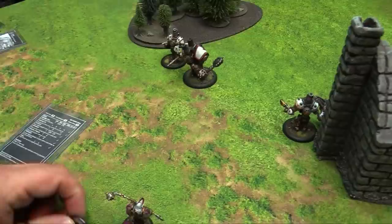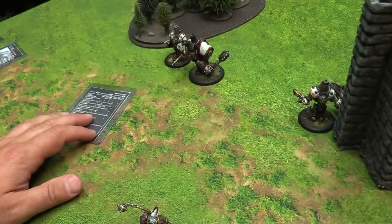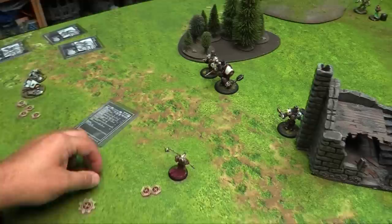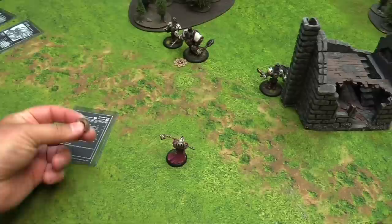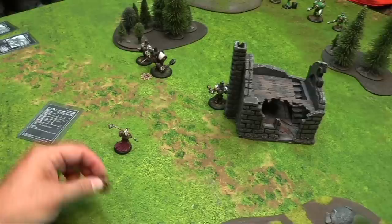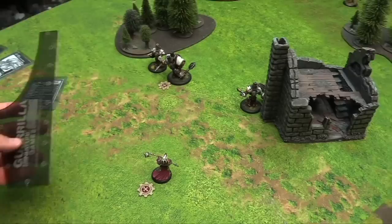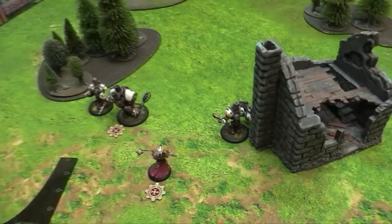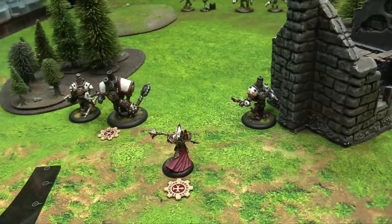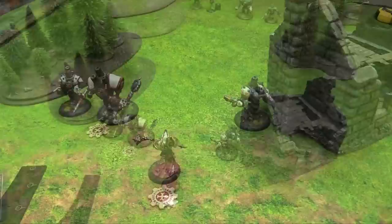I also cast Lamentation—an important upkeep spell that forces enemy warcasters in my control range to pay double for spells and upkeeps. Note: in this edition you could declare a charge and fail it for free movement—a cheeky maneuver everybody did since you couldn't pre-measure charges. I'm not doing that; I just walk Kreoss forward carefully to avoid getting sniped by the Charger while I don't have armor spells on myself.